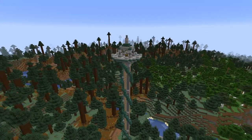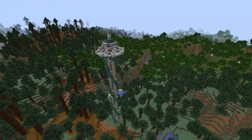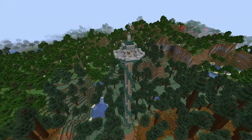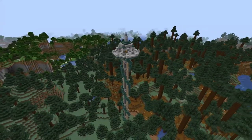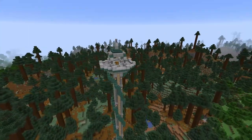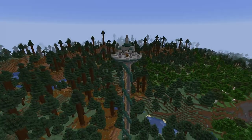First up we have the Towers of the Wild mod. For anybody who has played Zelda this might sound familiar — it adds Breath of the Wild style towers that randomly spawn throughout your world. You have to do a bit of parkour to get up them, but there's a loot chest at the top and a great view of your surroundings. It doesn't really add much beyond that, which is why it's on this list of vanilla-friendly mods.